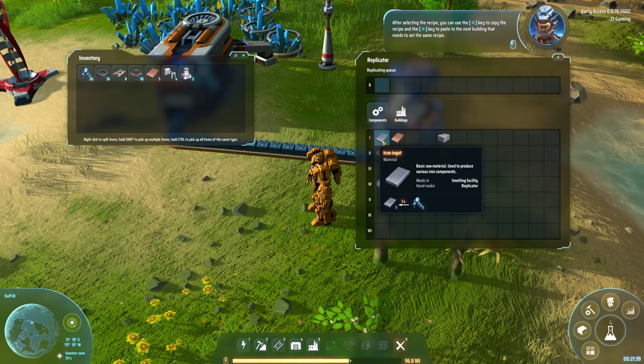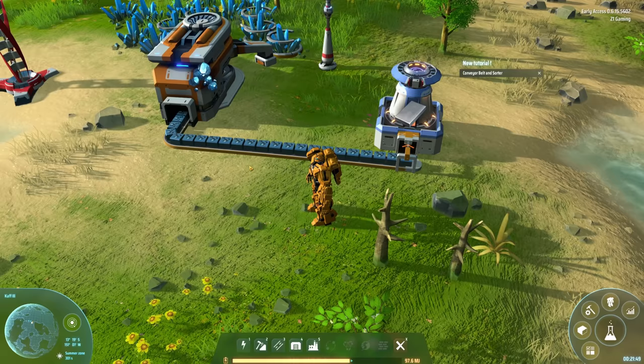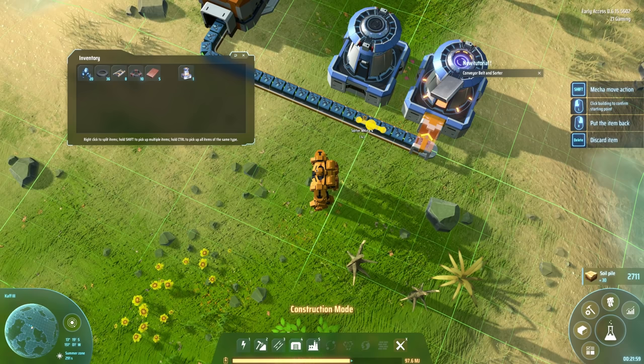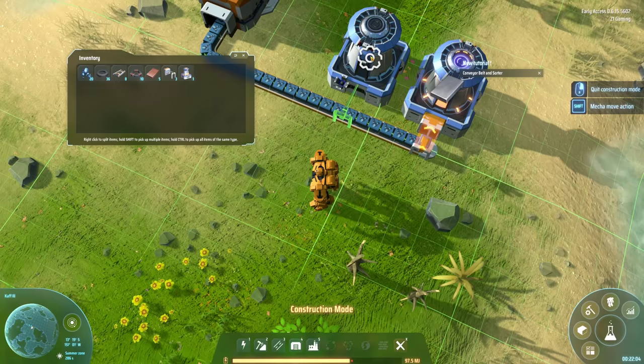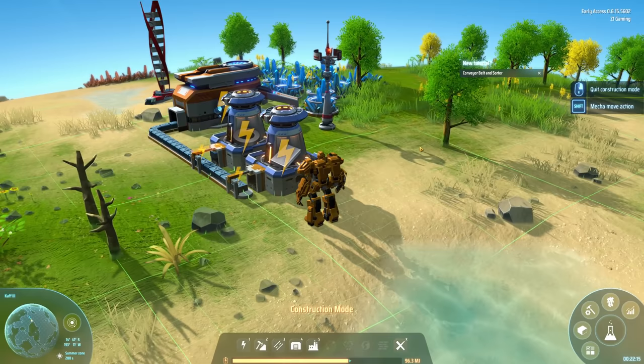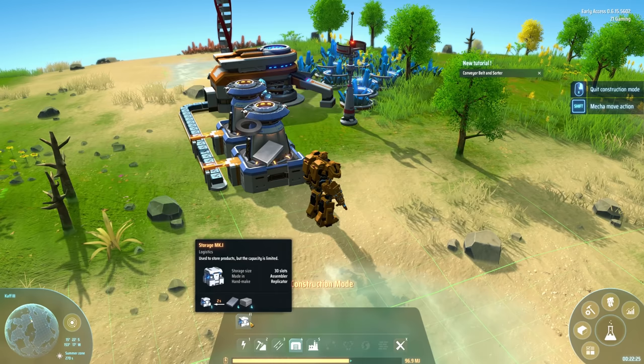As far as resources go, this requires raw iron, this requires raw iron, that does not, that does not. Ideally let's go out and set up another factory. Let's go from here to there, and then select the recipe for this one as the magnet. We need more power though. This is super cool! Now we have storage - used to store products but the capacity is limited to 30 slots.